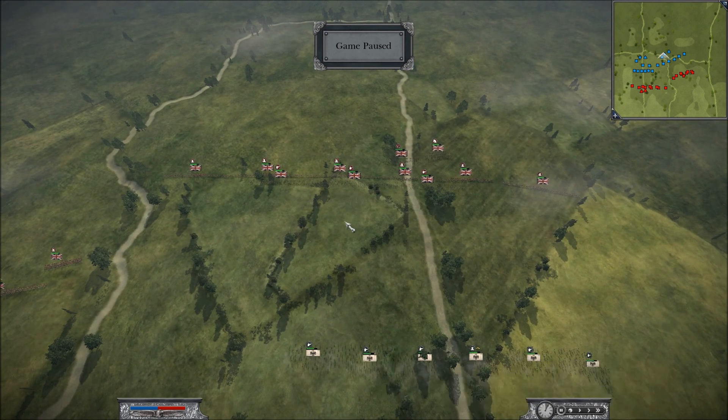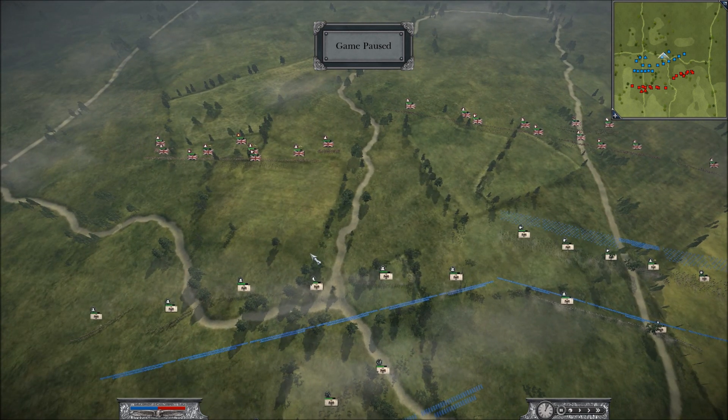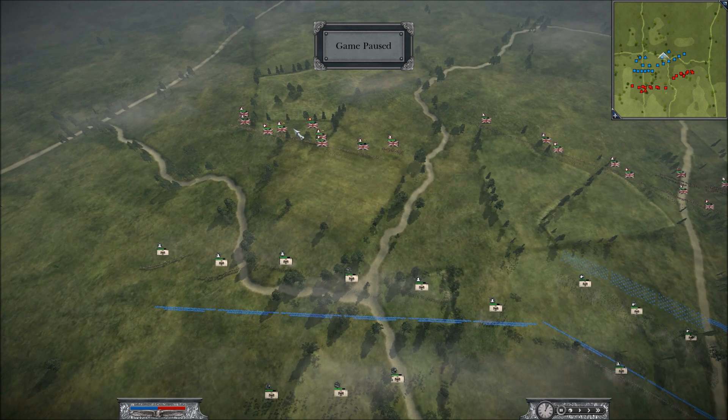Over here we have his two light infantry, two regular line, and four fencibles against what's going to turn out to be my six line on this side, and all of my lights against just three of his. This guy has managed to make his army weak everywhere. He's weak over here because I have more lights, so I should carry that flank, and he's weak over here because his line is four fencibles now squaring off against six of my line.